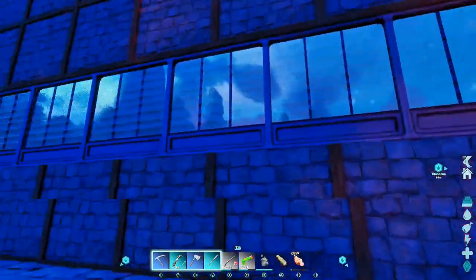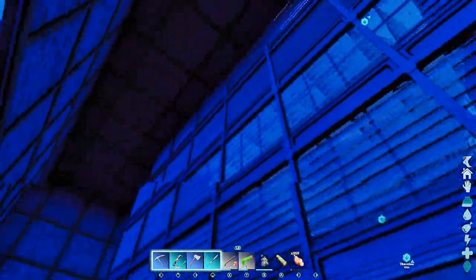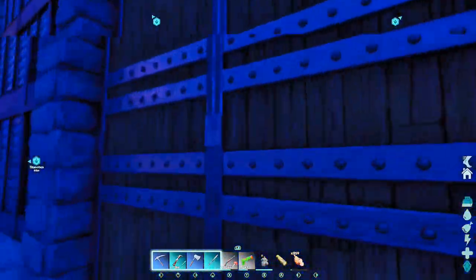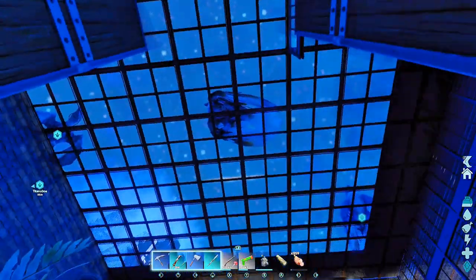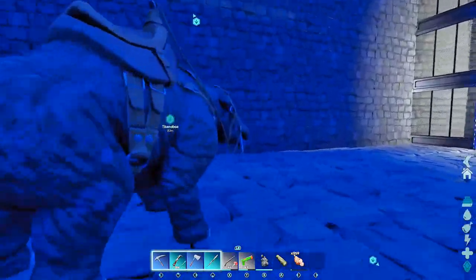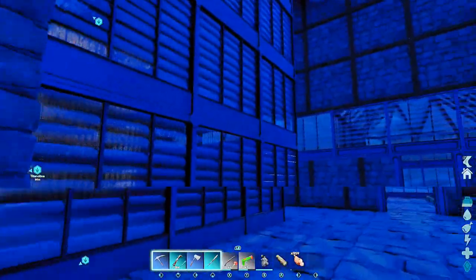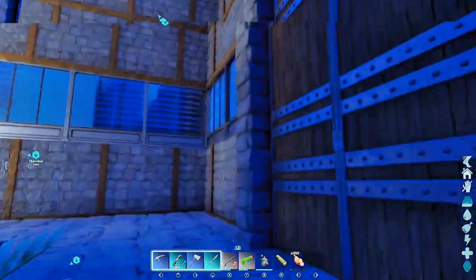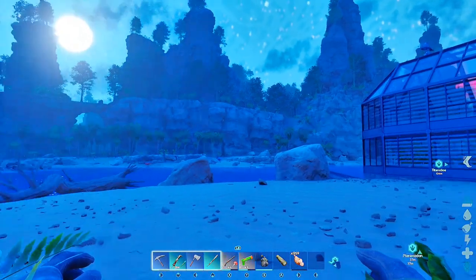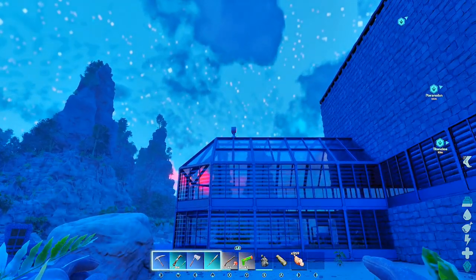We've got the windows going around the entire property, and then above that on the bird platform I put some windows and a glass roof for some natural light. These guys in here get some light because they're in glass. I built this so I don't have problems because I close doors a lot but sometimes I forget, and the nathosaurus is notorious for coming onto my base.